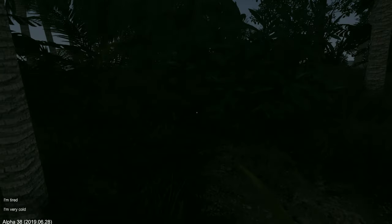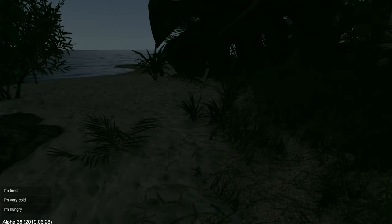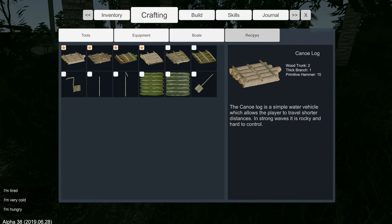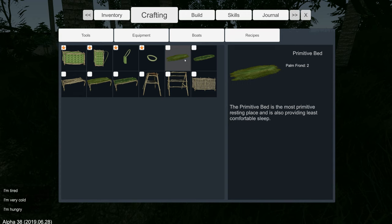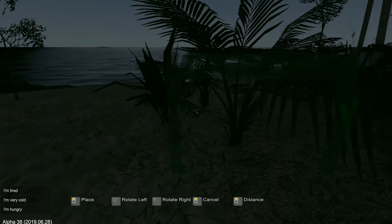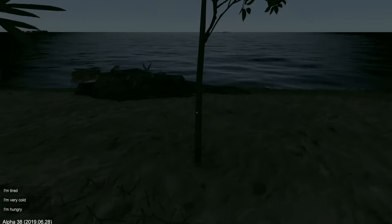I should build myself a bed in some sheltered place. Tools, equipment, boats, recipes, built — I just need a bed. How do you build a bed? I think it was called a simple bed. There it is — a primitive bed or primitive banana-front bed. I'll go straight for a simple front bed: same palm fronds, much better, and it can be transported around unlike the primitive bed. Let's chop some things down. The ficus should give us sticks — small stick, that's one. I need two long sticks... and two palm fronds.